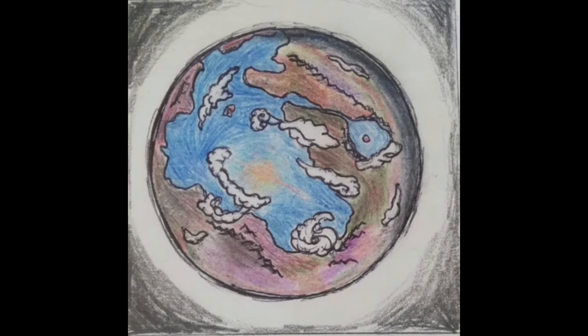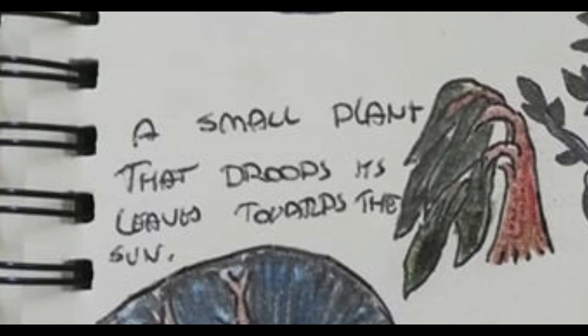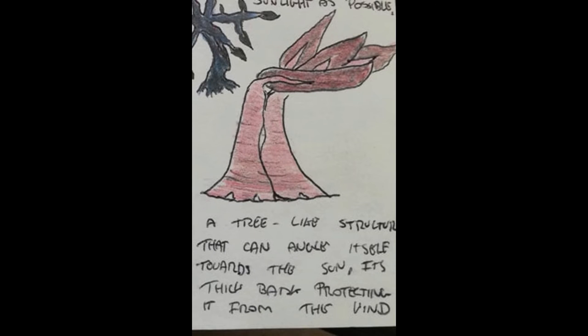As the sun gets more and more angled in the sky, plants have made many adaptations to ensure all this sunlight is captured. Small plants like this grow upwards then droop their leaves to match the angle of the sun. A similar species are these larger tree-like plants which can angle themselves whichever way is needed, their thick bark offering support and strength against gravity and the wind.